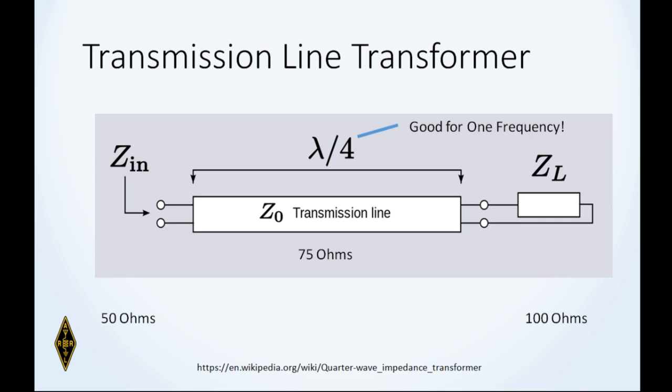Here's an interesting impedance matching device: the quarter-wave transmission line transformer. A transmitter with 50-ohm output impedance feeding a 100-ohm load — how can you match those? The mean between 100 ohms and 50 ohms is 75 ohms. If you find a piece of transmission line with 75-ohm impedance and cut it exactly one quarter wavelength long, you'll get a perfect 1:1 match at that one frequency. This is known as a transmission line transformer and it's useful for impedance matching.